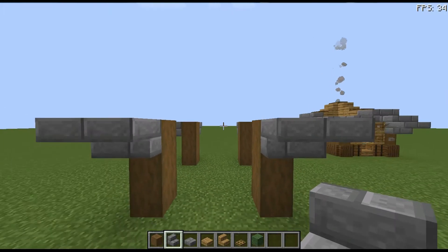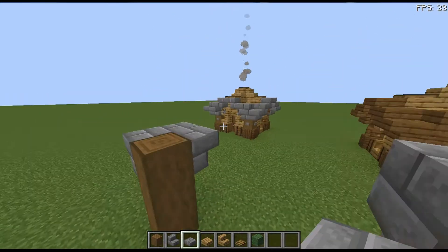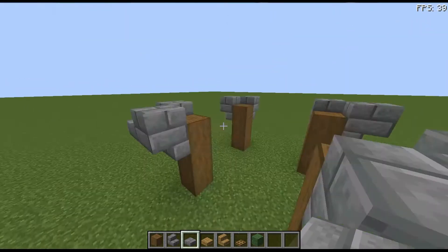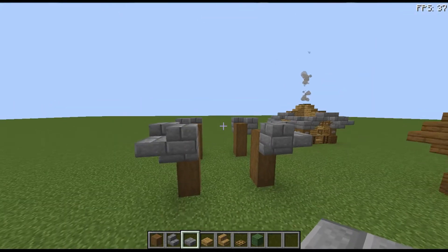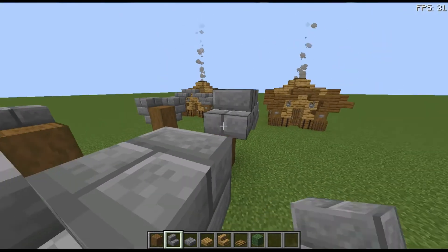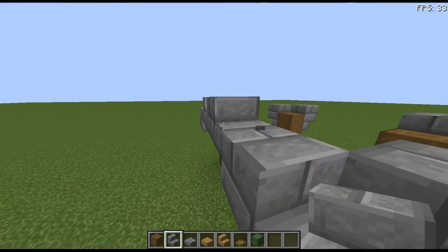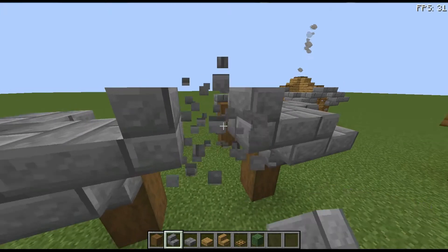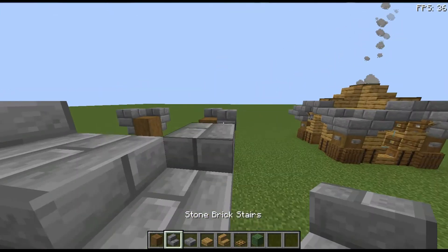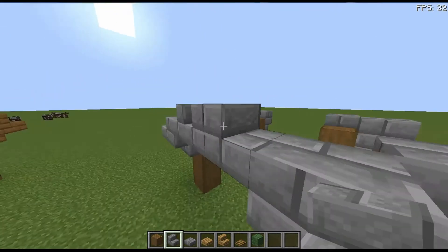Once we've done this, we're going to put a slab on all of these eight blocks, just like that, so it should be looking a bit like this. Then we're going to place three brick stairs, break one and place one like that, break another and put a slab there. We're going to do this for all sides so it's going to be a very symmetrical build.